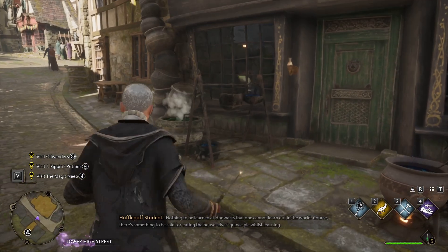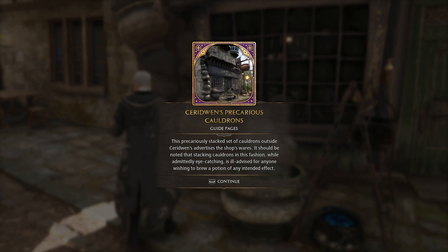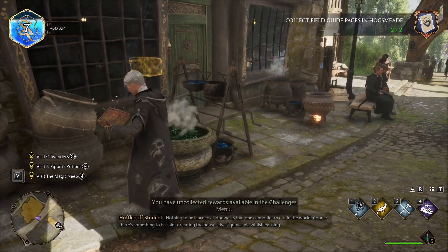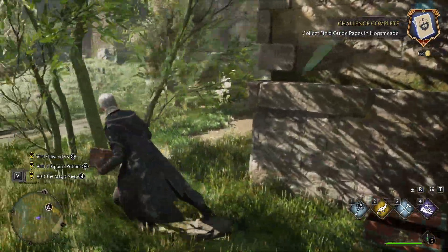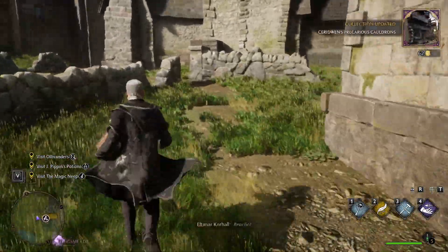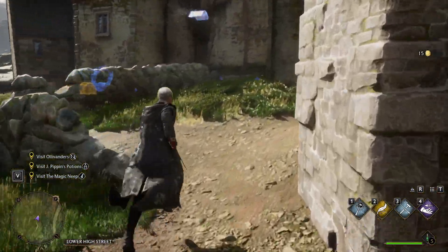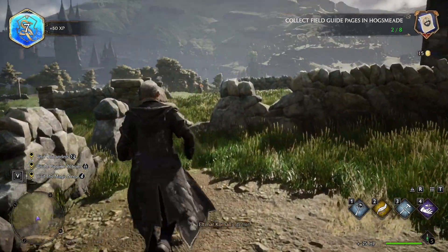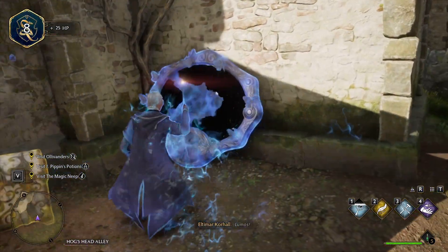Now we're going to head across the way — there's another one of these field guide things. Suridwyn's Precarious Cauldrons: this precariously stacked set of cauldrons outside Suridwyn's advertises the shop's wares. There's another chest over here — let's snag that one. It doesn't hurt to go looking around the town. There are locks we can't get into yet, and a flying page — let's grab that for some experience. We're now level eight.